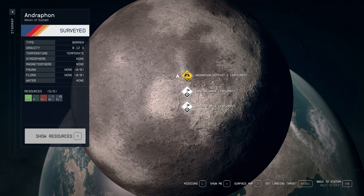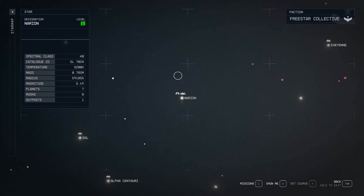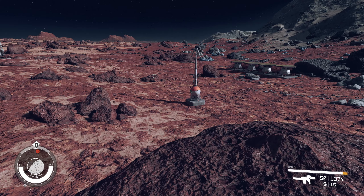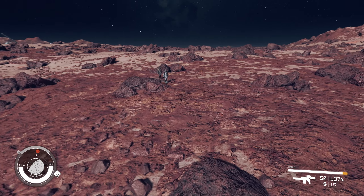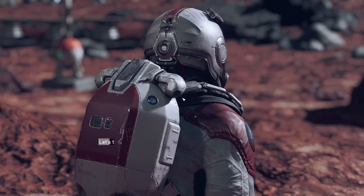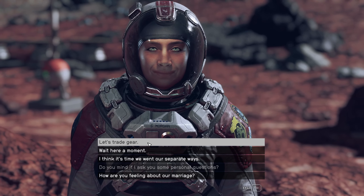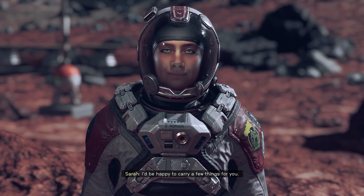We should be able to land near our outpost now - we don't have a landing pad yet, but we'll get there in time. Oh, I'm carrying too much - that's the whole problem. Sarah, where are you? We probably need to transfer some materials. Well hello, sunshine! I'd be happy to carry a few things for you.